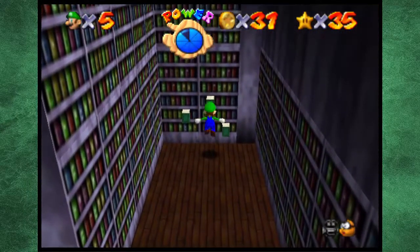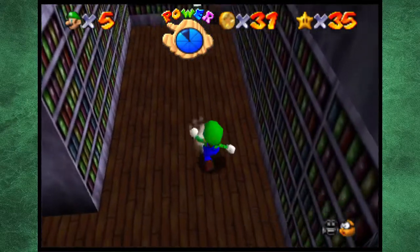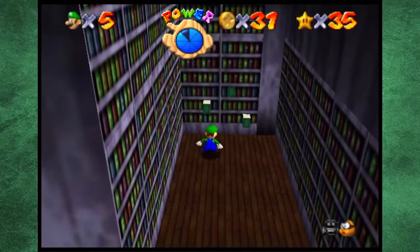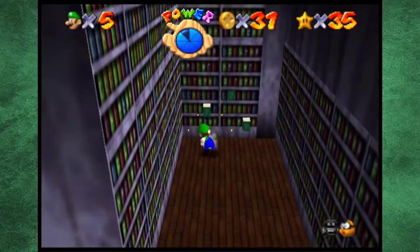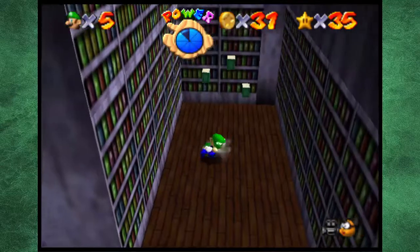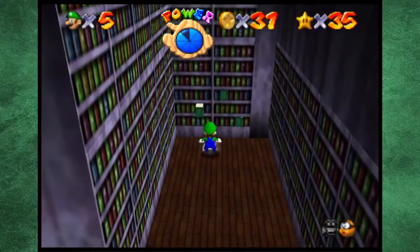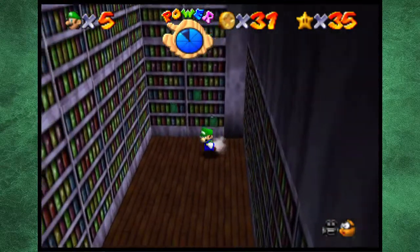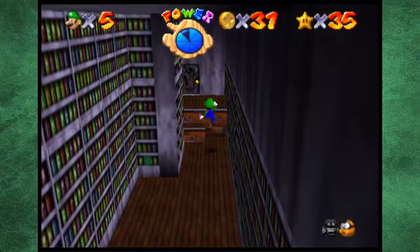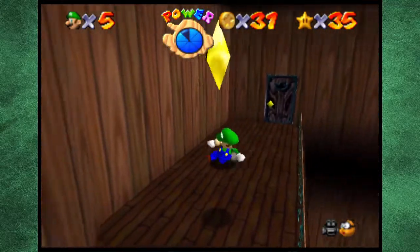So here we have a little pattern you gotta do. I think you gotta kick that one, sent you all the way back here, then you gotta do this. Resets. Luigi, there you go! So now we can go over here and there's a star that we can get right now, but that's not what I want.